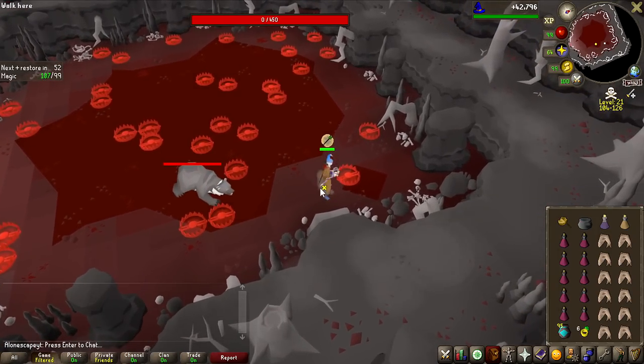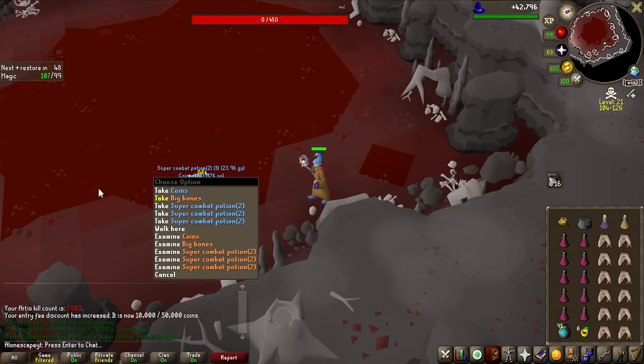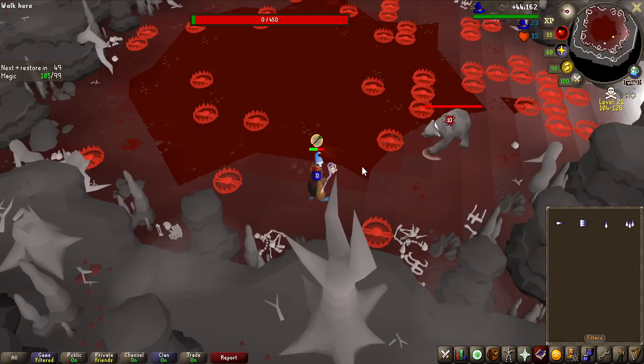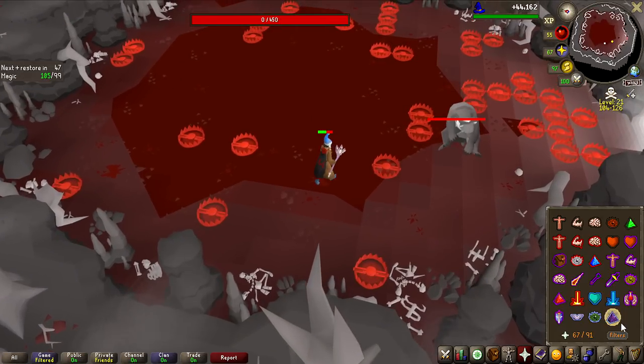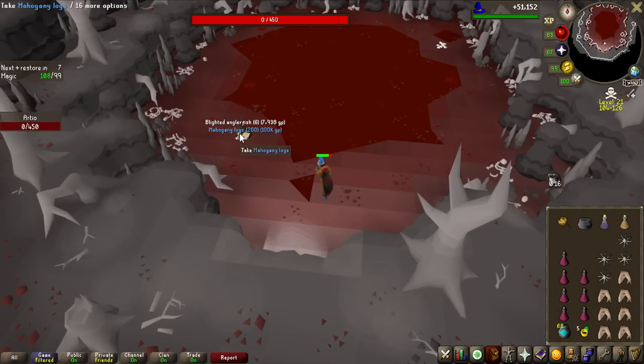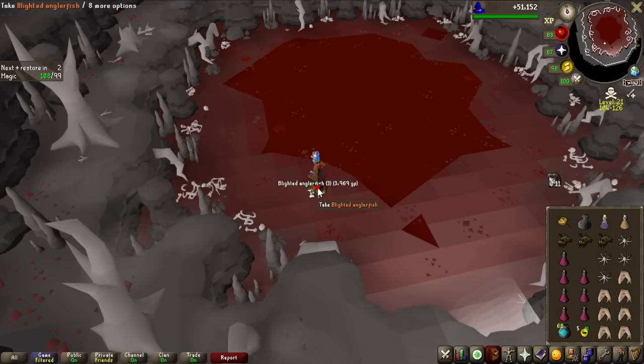That was actually not that bad. The first kill coming in, the first drop is 40k - that's pretty good. The weapon is definitely not great here, but it is enough to get the kills consistently. Second drop, 24k. This is why I said this was profitable - 200 Mahogany Logs, actually not that rare of a drop - 100,000 GP, just like that.